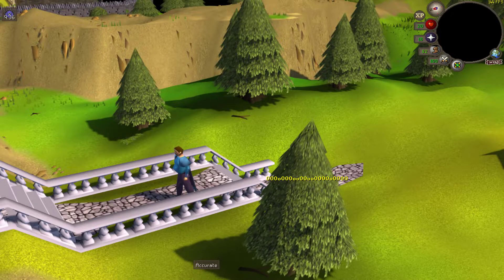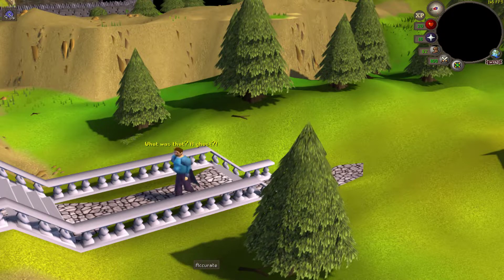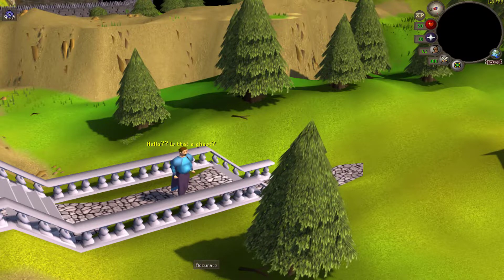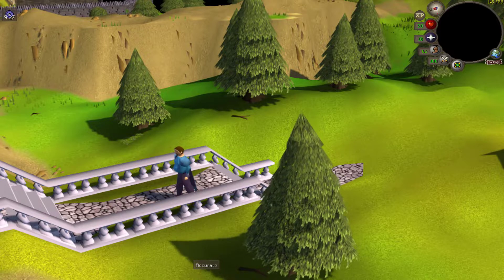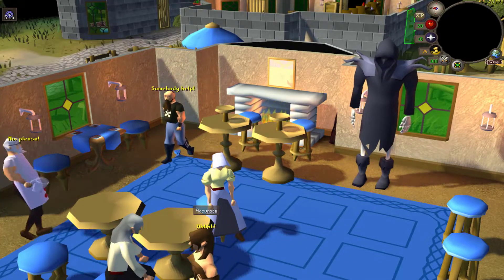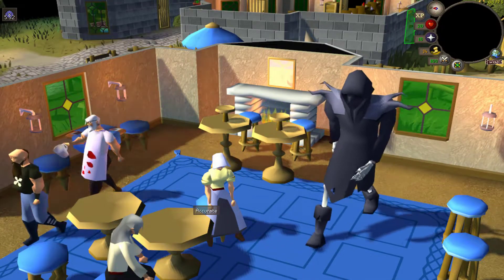The Halloween event. Overall, I really enjoyed this year's event. I liked the inclusion of some of the NPCs we don't see very often, like the chef in the pub. Death's animations are pretty cool, and it's a pretty popular opinion that I share with everyone else. I would like it to become an alternative home teleport. But I made a quick guide on the event, so I won't bother lingering on it any longer.